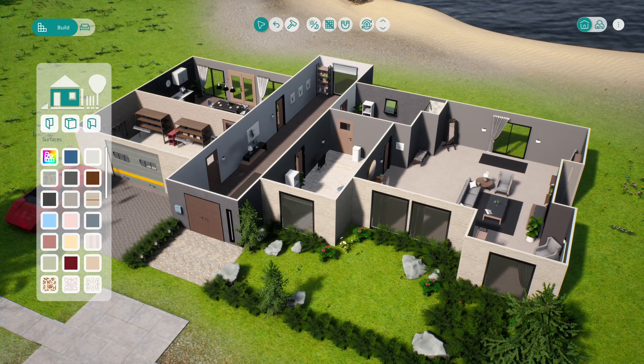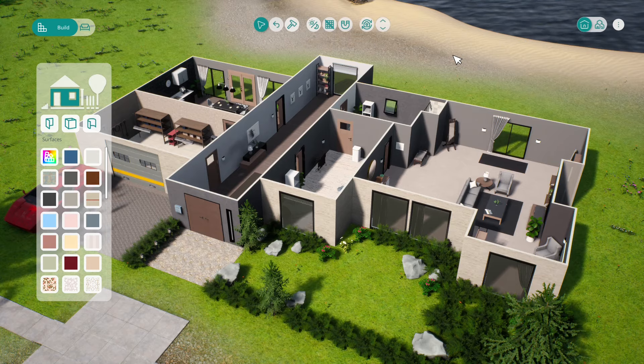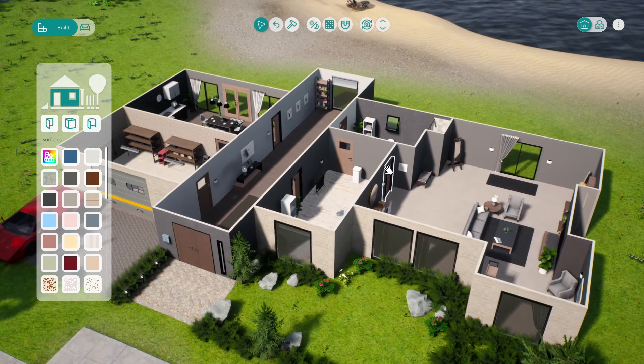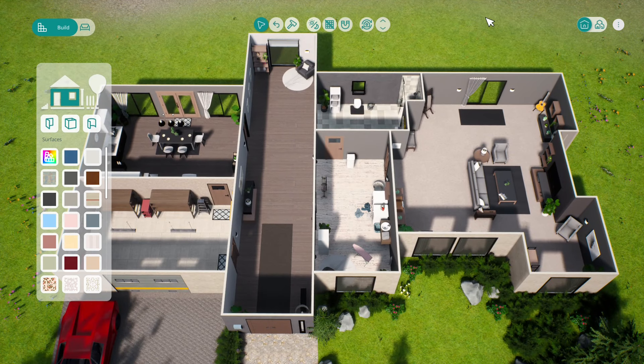We're back in Vivoland and back at our dream home. In the first episode I built the bottom floor with an industrial and modern theme, and we're going to take that theme straight onto the second floor as well. We need to build some stairs in the hallway, then build our bedrooms - including an extra child's bedroom. I'm really excited to build in this game.